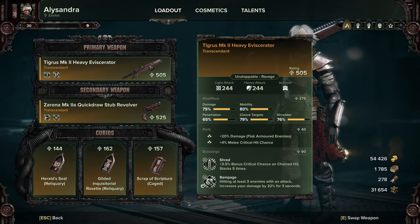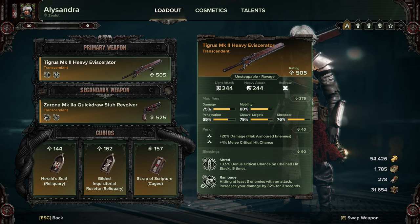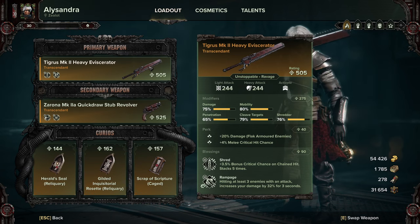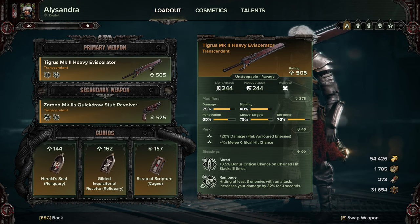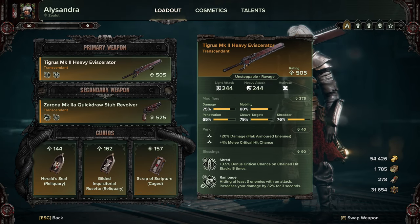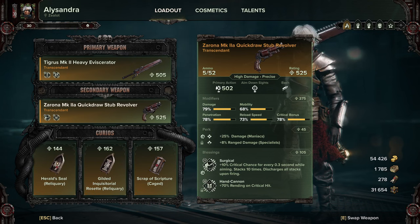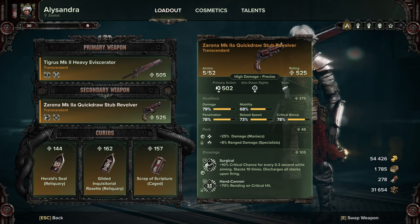So the weapon setup is pretty standard for what I've been running recently. We're using the Eviscerator with Shred and Rampage, and we're going to be using flak armored enemies and critical hit chance. You can change flak to maniac, but I tend to use flak because most stuff in the game is flak armored. We're going to be using the quick draw stub revolver for sniping those maniacs generally, so you can take flak off the Eviscerator for the crit.